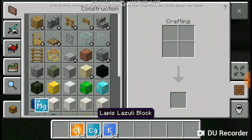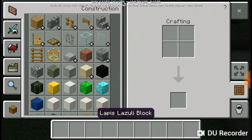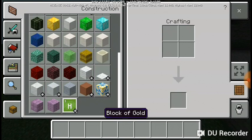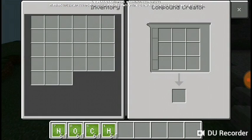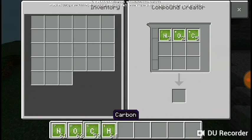Okay, next thing I'll be showing you is the glow stick. The glow stick is extremely complicated so I will understand if you need to pause the video and take a moment. First thing we're gonna need - we go to basic elements - we're gonna need some nitrogen, some oxygen, some carbon, and some hydrogen. Now we're hitting our compound creator. We're gonna put in one, two, three nitrogen, one, two oxygen, eight carbon...